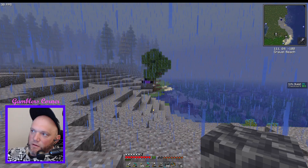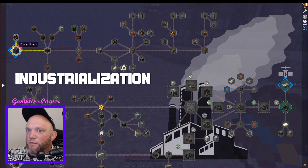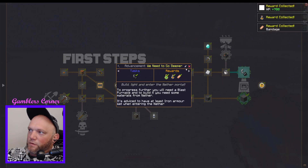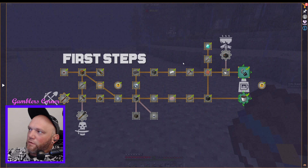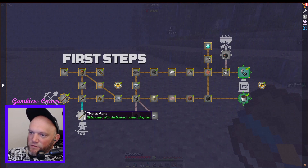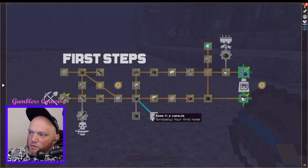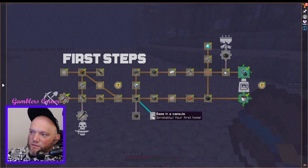We completed the first step. Looking at optional side quests — there's a smoker, something called 'base in a capsule,' and 'capture a region.' That last one is like Dragon Ball Z, that's so funny. The main progression is done, so maybe we can move to the next section: coal coke and the Engineer's Manual.